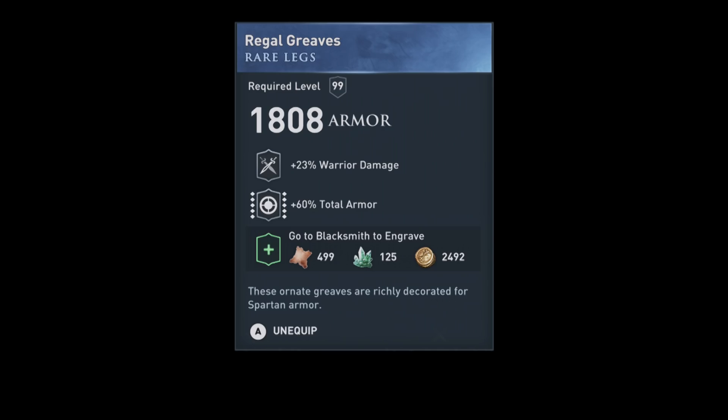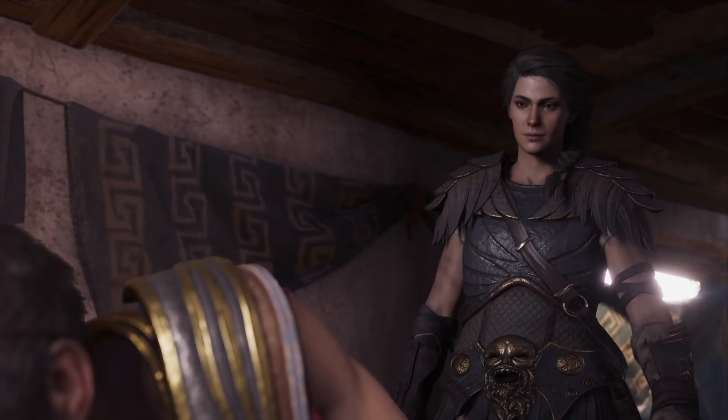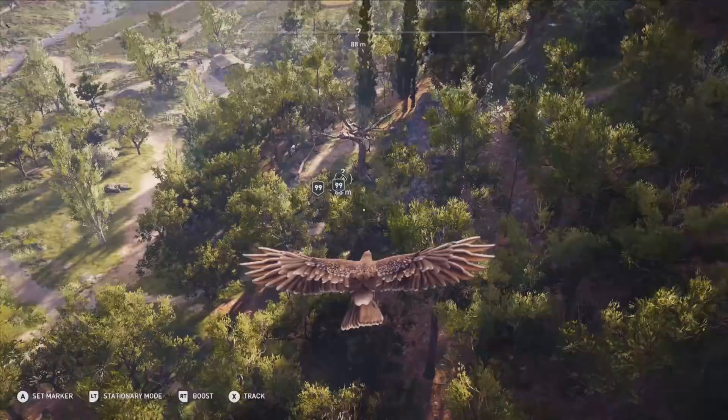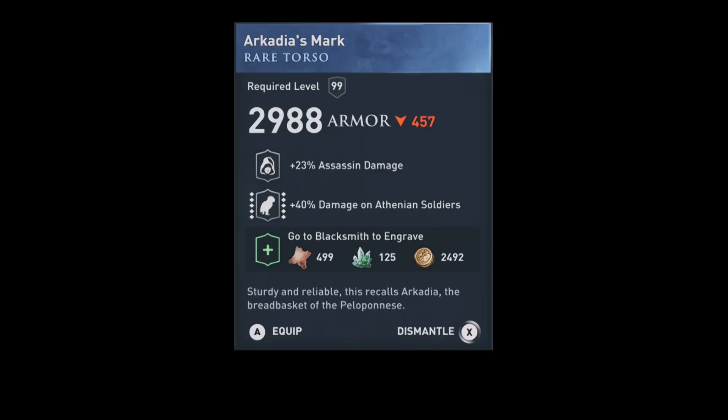Continue the main story into Arcadia. There is a questline called Judge, Jury and Executioner. Make sure to complete all the support quests, including White Lies and Blackmail, where you search the safe house of the Archion for proof that he is a cultist. Follow the enemies to the Scorch Tree — there are many cultists around and one will drop the Arcadia's Mark Torso. This is a unique torso with assassin damage and damage to Athenians, which cannot normally be engraved on torsos.